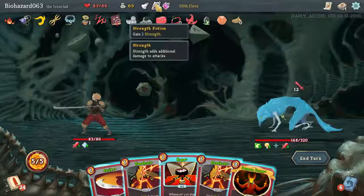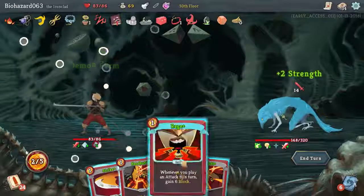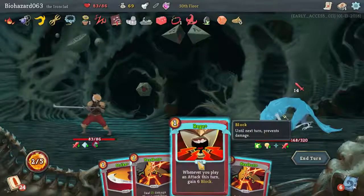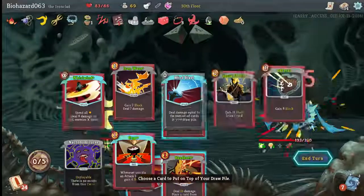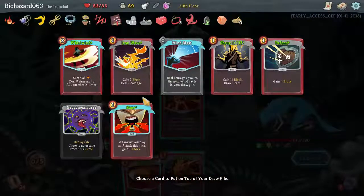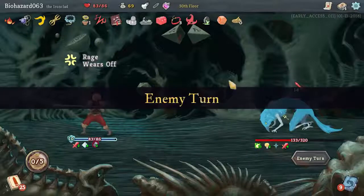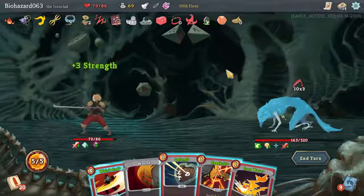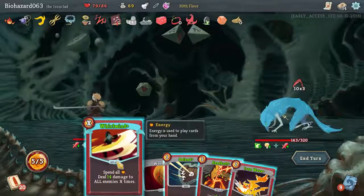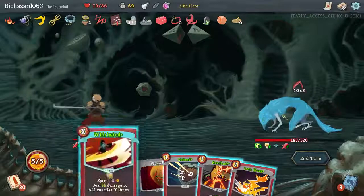I suppose we could have used this. Demon Form — wouldn't be the worst to get that going early on. If we do this, we can at least get some block out of it. 12 damage, 15. Let's bring back a low end. 5, this is 20, 70, 140. Yeah, you're dead. That went quick.